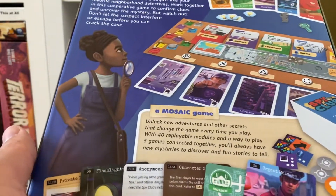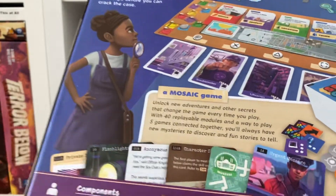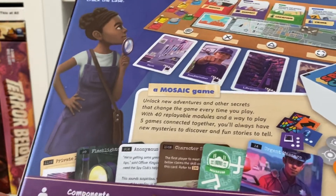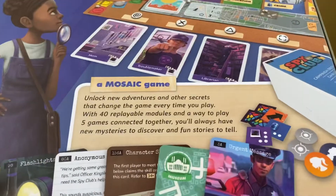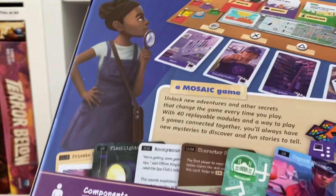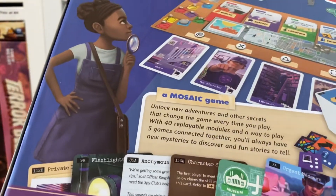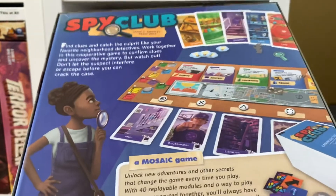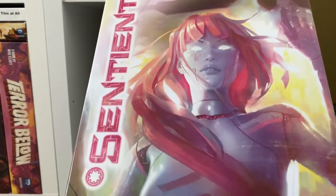It adds special powers and additional rules or objectives, so it's not just about putting cards out in the middle. It's not a set-in-stone story with a specific intended order — it's more like layering elements on top of each other, which is why they call it a mosaic. You can discover everything in any order and you're ultimately writing the story yourself. Not everyone will like that, but I do find it an interesting concept. It's also a really easy-to-learn game — that is Spy Club.